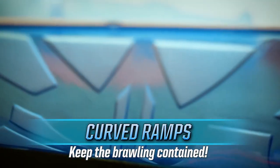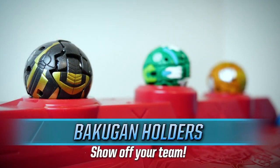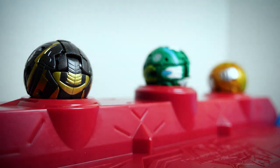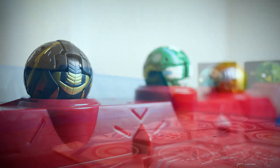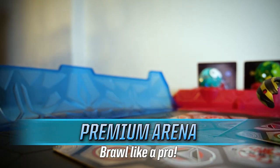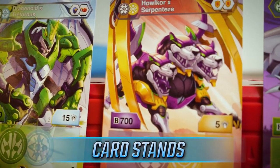Curved trick shot rings that'll also prevent your Bakugan from rolling off the table, holders for your entire team of Bakugan to show them off to your opponent and let them watch the action from the bleachers, and premium materials that'll withstand the biggest brawls and fastest rolls for ages to come.